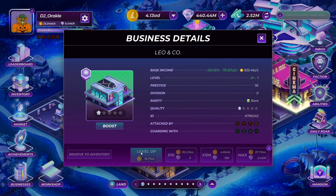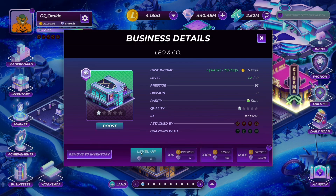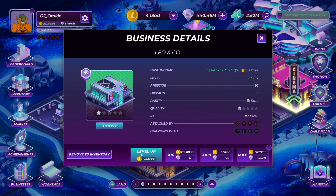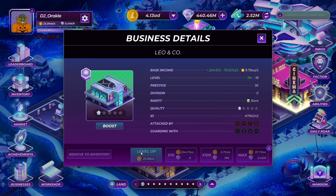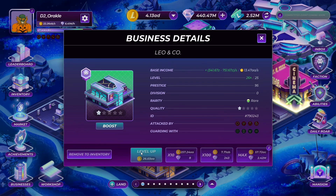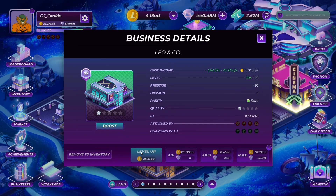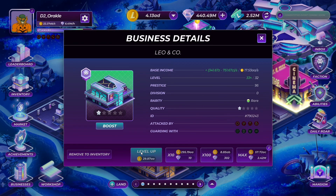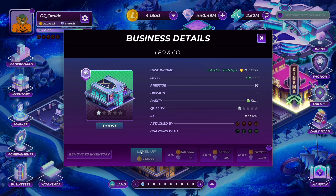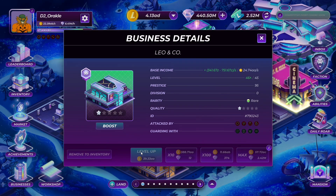To tackle bot activities in the market, they will be raising the diamond purchase requirements from 100 million to 500 million to unlock the market — meaning not just anybody is going to be able to start selling things. This makes it harder for bots or resource farmers to unlock the market, even those who aren't genuinely playing the game.